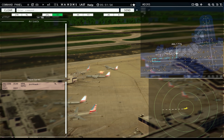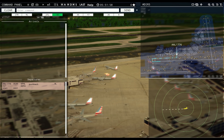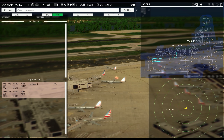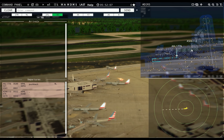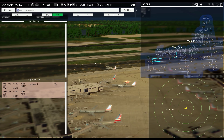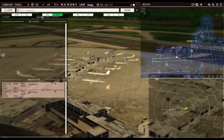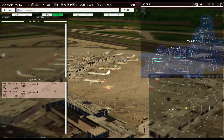Philadelphia Tower. Air Shuttle 6113 requesting push and start. Air Shuttle 6113, pushback approved, expect runway Niner left. I need to find my arrival. It doesn't look like I have an arrival until Piedmont at 7am. It's going to make this a very boring morning. One, two, three, four, five — I guess Philly is really slow. Seven o'clock is not slow though.